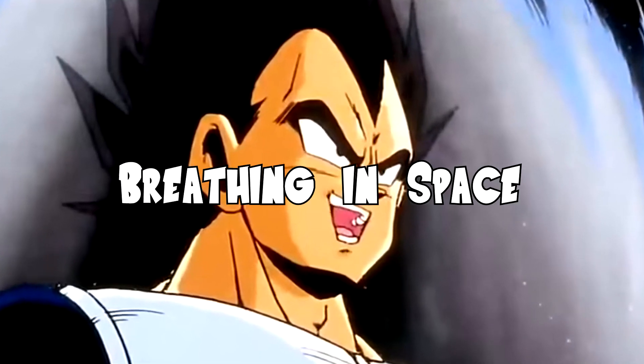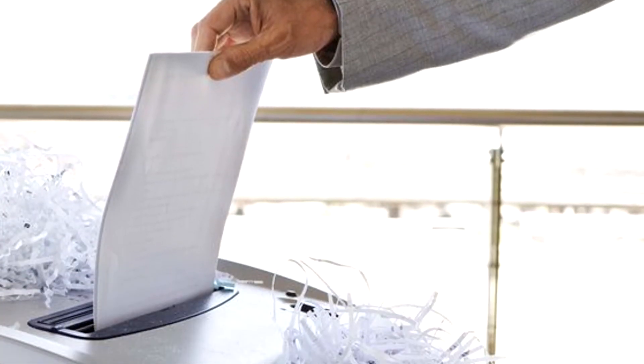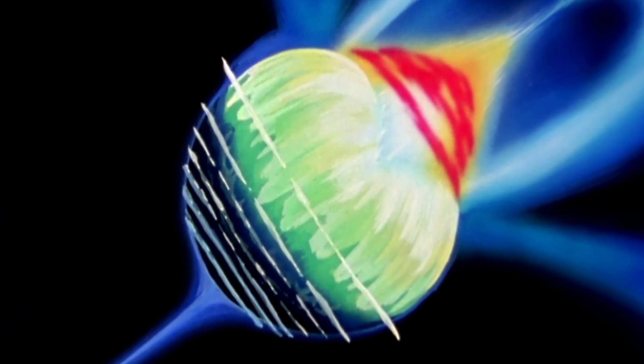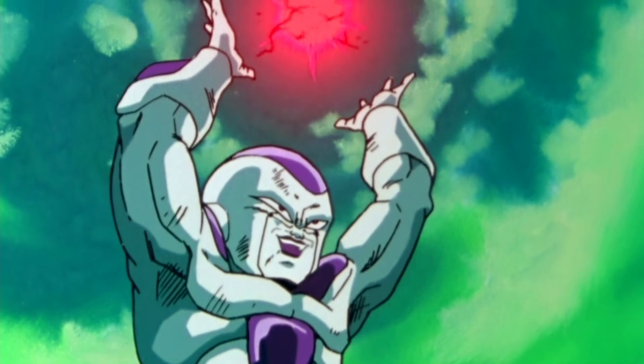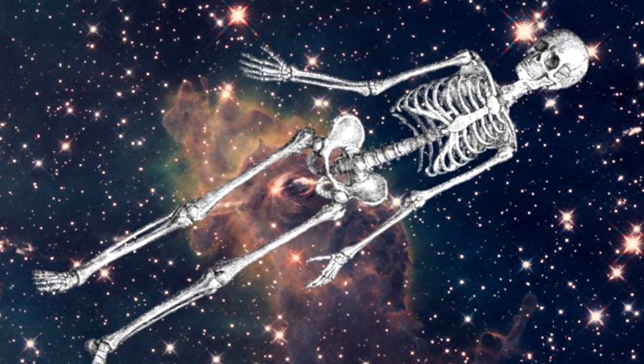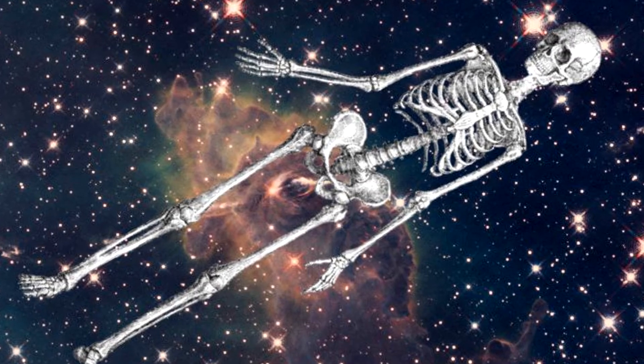Number 3: Breathing in space. This one's a travesty of continuity. During the Frieza fight with Goku, Frieza said he can breathe in space but Goku cannot. Okay, seems fair — organic matter has a really hard time existing in the void. But Toriyama has some explaining to do.